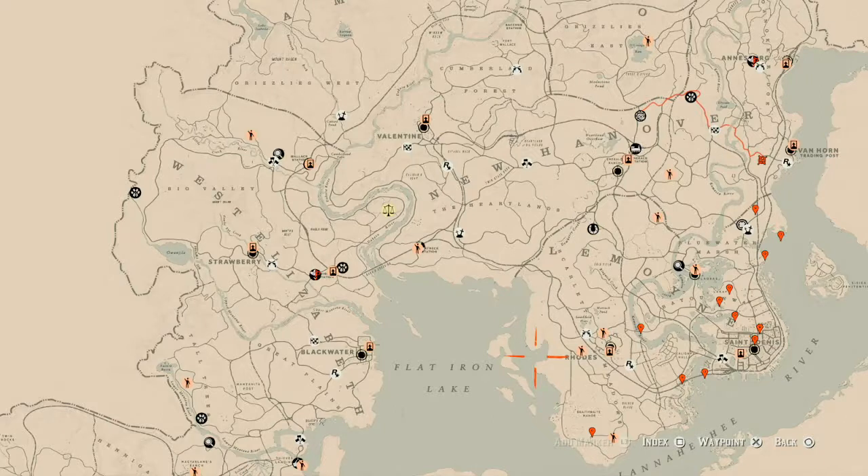As you know if you've been watching these videos, here's how we're gonna do this: I'm gonna tell you Madame Nazar's location, I'm gonna tell you the Caribbean Rum bottle location for today, and I'm gonna tell you the cycles. Let's get to it — everything today is on the right side of the map.